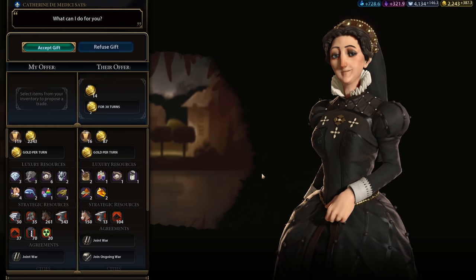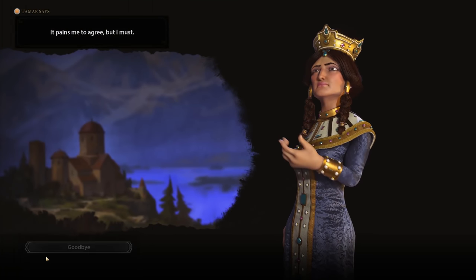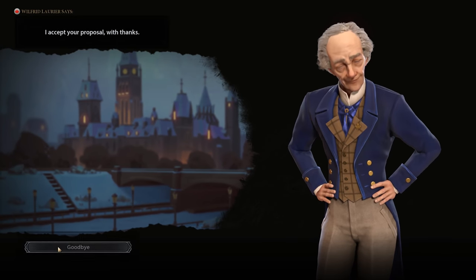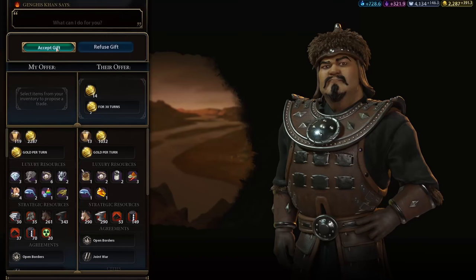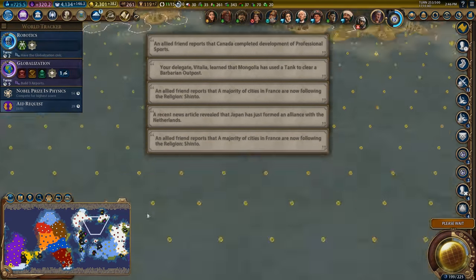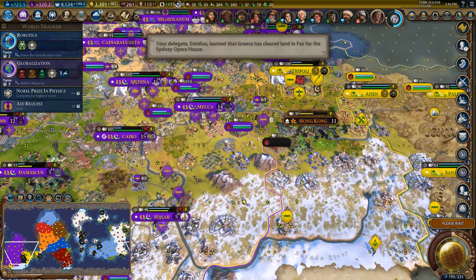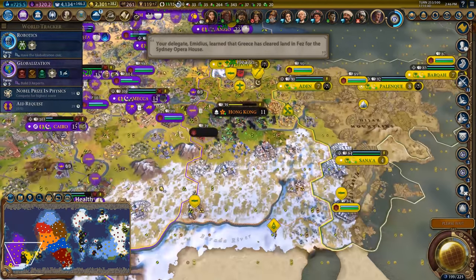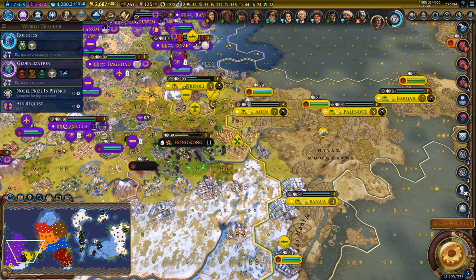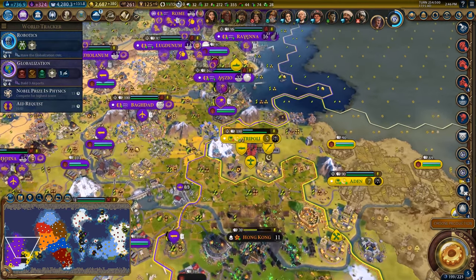We'll run down, maybe go to 30 minutes and then quickly clean it up. Let's go ahead and accept that gift. I think I'm having a lot more fun in the late game. I think I was kind of ruining the late game for myself — I was just trying to get through the turns. I feel like I'm actually having a lot more fun if I give myself a side goal like killing Arabia. It's not serving any major objective but it's fun to do, so why shouldn't we do it?